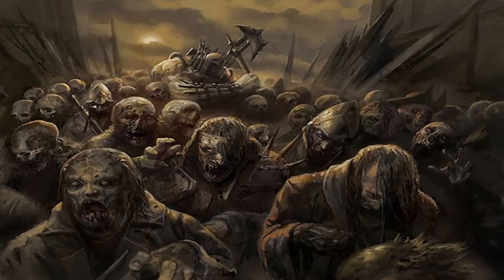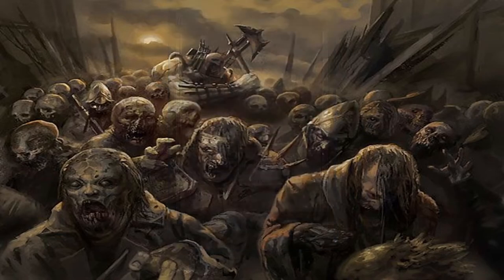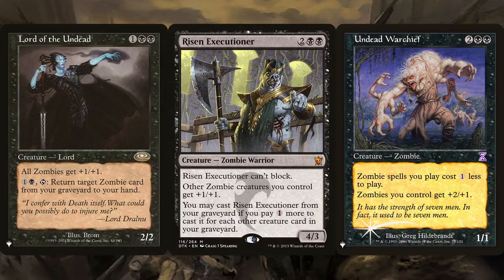If we can't reach infinity yet, there are plenty of ways to make the most of our zombies for the aggro backup plan. Amulet of Vigor helps zombie tokens enter untapped and ready to block. Doubling Season, Parallel Lives, and Anointed Procession duplicate the amount of zombie tokens Tormod creates, generating a terrifying board state and making it much easier to generate infinite mana with previous combos. Lord of the Undead, Risen Executioner, and Undead Warchief further help by making those zombies more than just 2/2s, reducing the number needed to overpower the table.